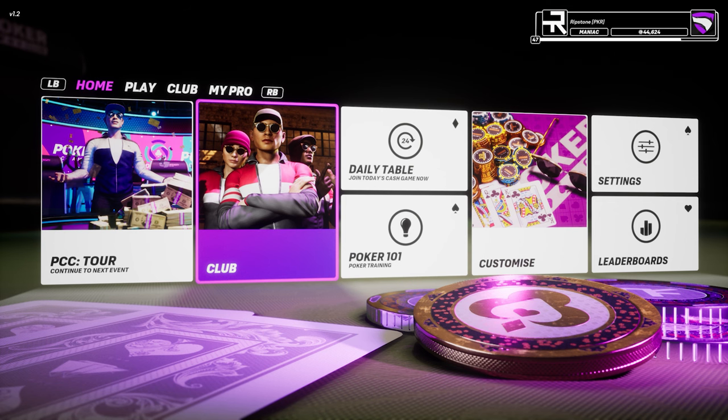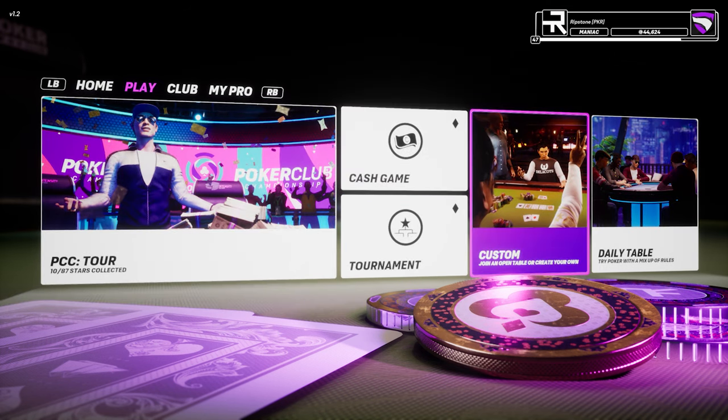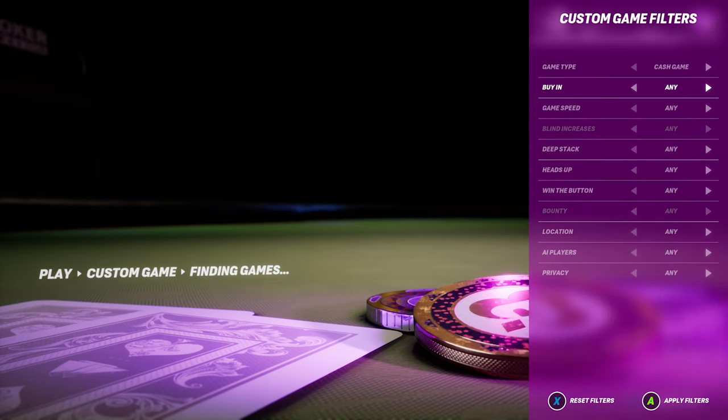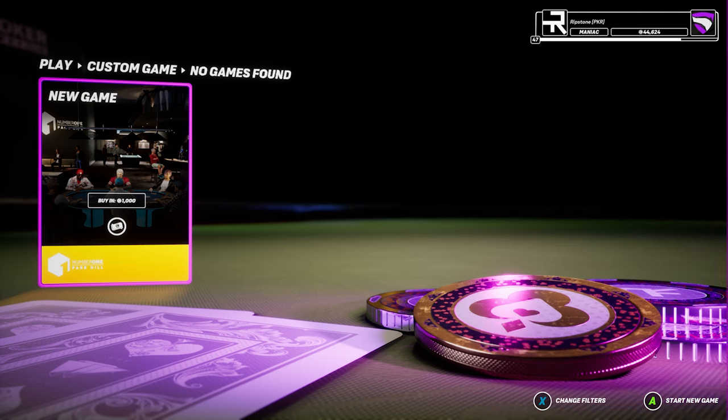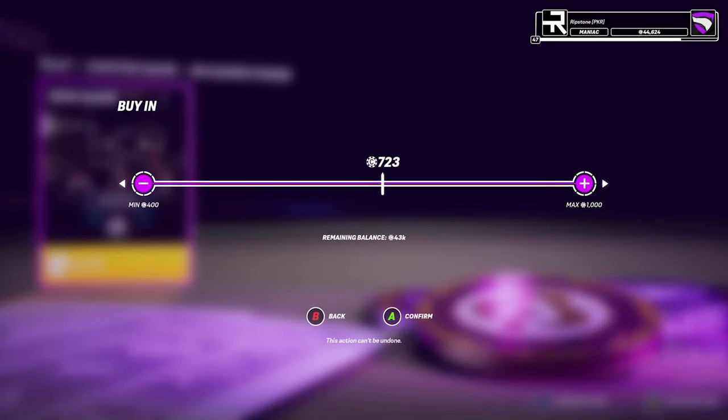There's a lot more to share about clubs, but that's for another day. So let's play some poker. I'll quickly set this table up so we can get started. You can play exactly how you want to by using the custom game setup tool. This is where you search for existing tables that match how you want to play or completely customize and set up your own game. I'm going for a thousand chip buy-in, normal game speed at the Park Hill Private Suites. The final choice is to select who you want to play with — your friends, club members, or open the table up so anyone can join.